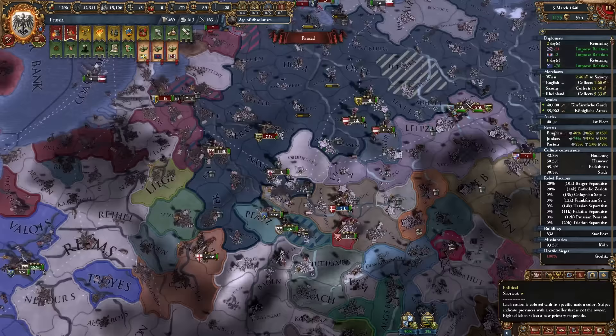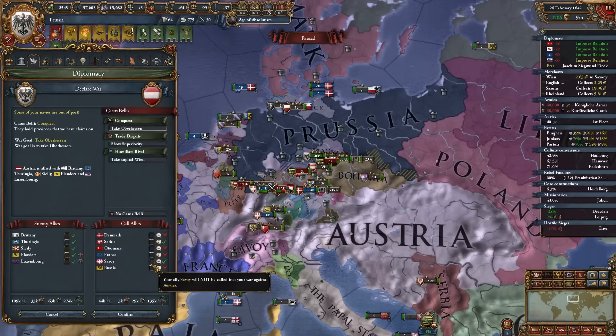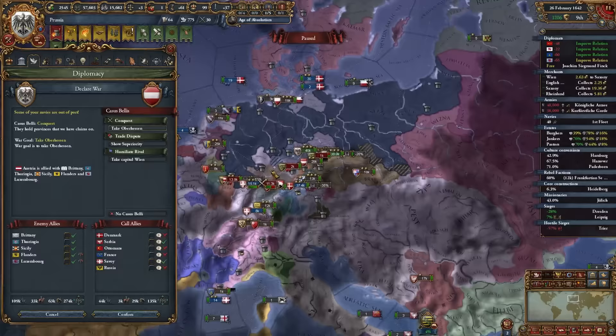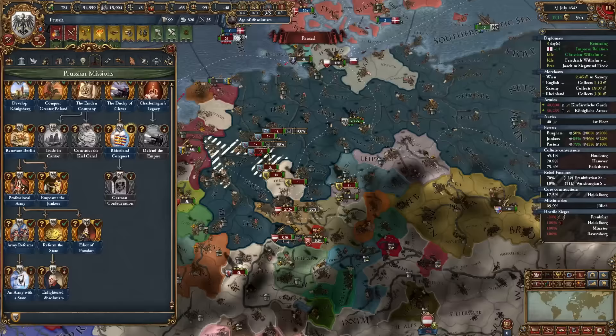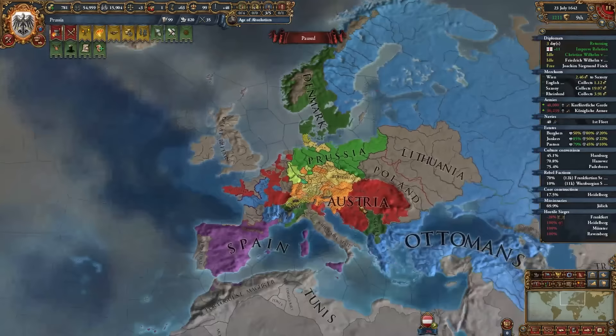I just need to win this war against Saxony, take that one province, then focus all efforts on Austria. Ottomans have too much debt, France I don't really want in this war. I can complete the Prussian Rhine mission by owning 10 provinces in the region, getting AE impact reduction, over-extension modifier -5%, and permanent claims on all of Germany including Bohemia.